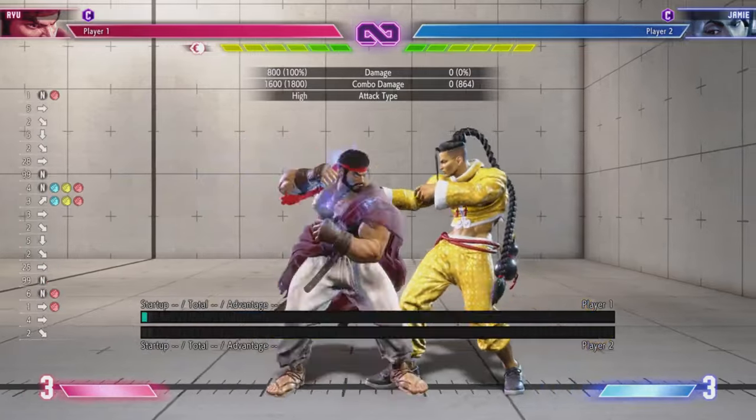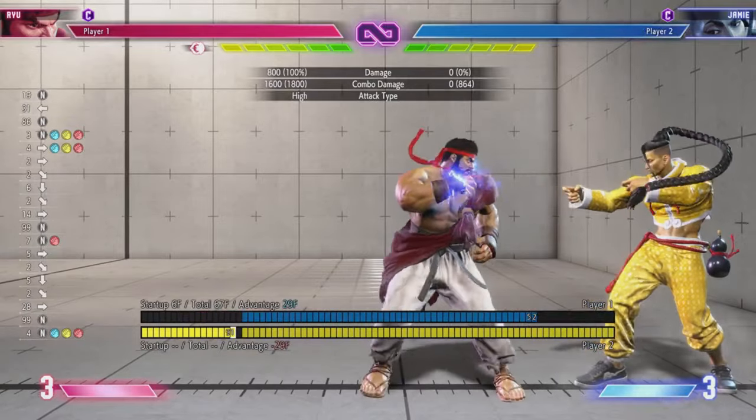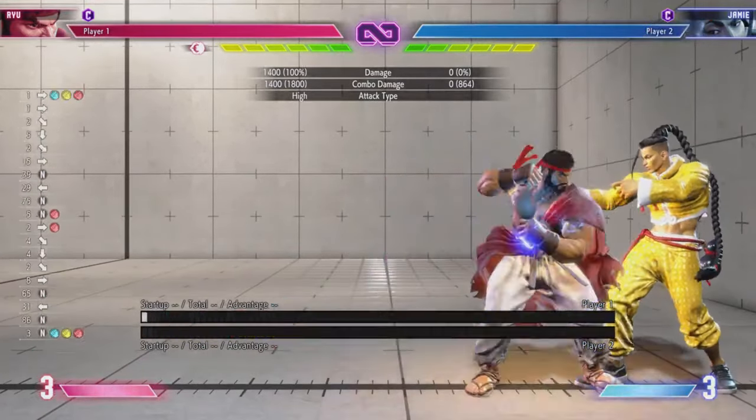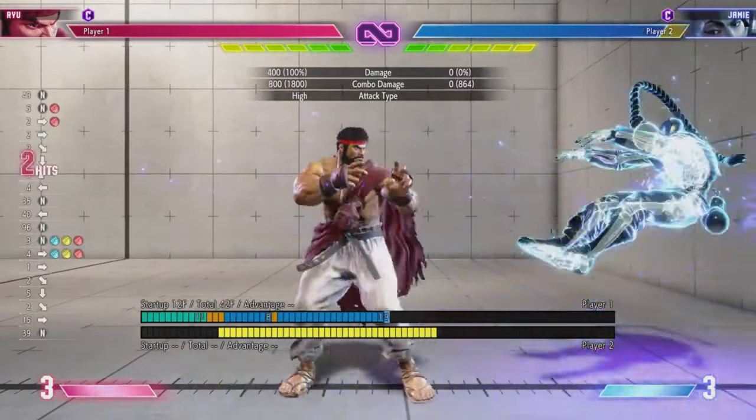On top of that, since Ryu's denjin charge already buffs his level 1 and level 2 supers, if we're applying it to his uppercuts, why not also apply it to his level 3 and maybe his critical art as well?